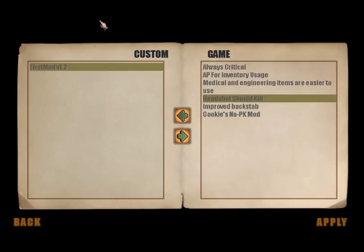As you can see I'm doing a custom game. What this basically does is not make it custom, it just adds a mod. I have various amounts of mods — some of these are actually given with the game, like always critical AP for inventory usage, and headshot should kill. I always love that one because it makes the game incredibly hard, especially if you don't have a laptop with a number pad, since to do aim shots you need to use the number pad. This laptop doesn't have one so I can't use those aim shots, and the computer will always snipe you from a mile away.